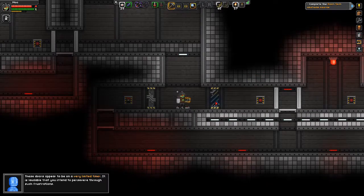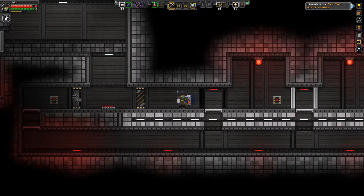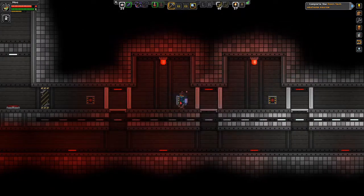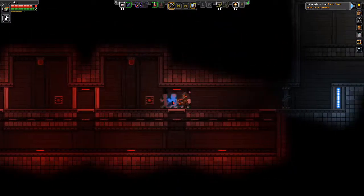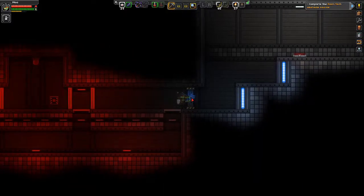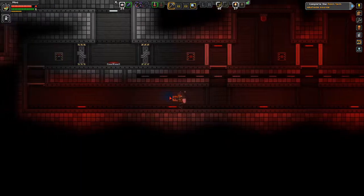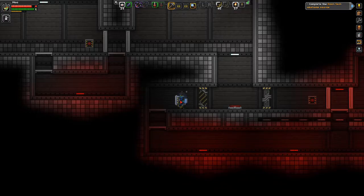These doors have a very limited timer. It's laughable that you intend to prevail through such frustration. So there we go, I guess we got through there. It's not easy — we're having to be tricky about it here. How do we get through this door? We've got to get through all those doors and back through quickly enough.